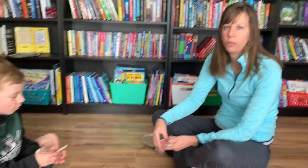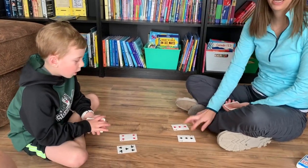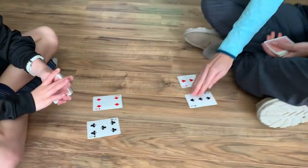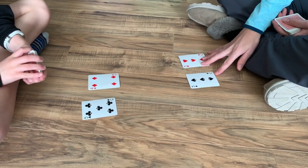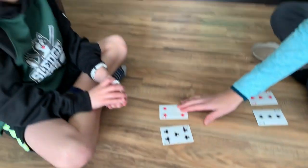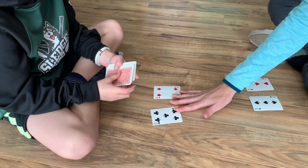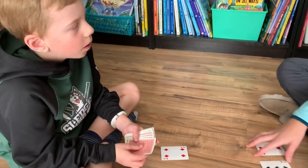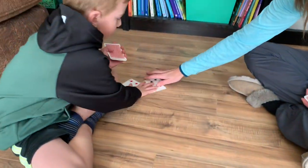The first thing we're going to do is we're going to flip over our first two cards. I'm going to multiply my two cards together — three groups of three is nine. Caleb's going to multiply his two cards together: five groups of four, four groups of five is 20. So who has the higher amount? Caleb would win all of those cards and put them over there.